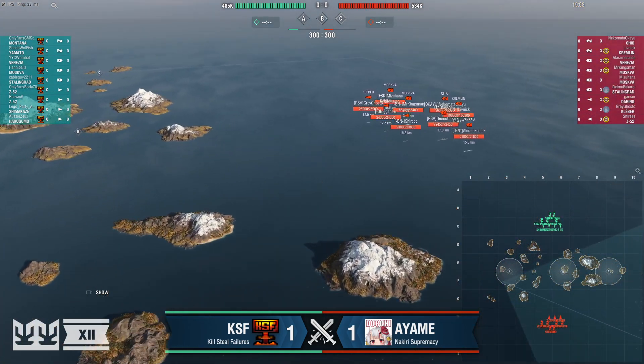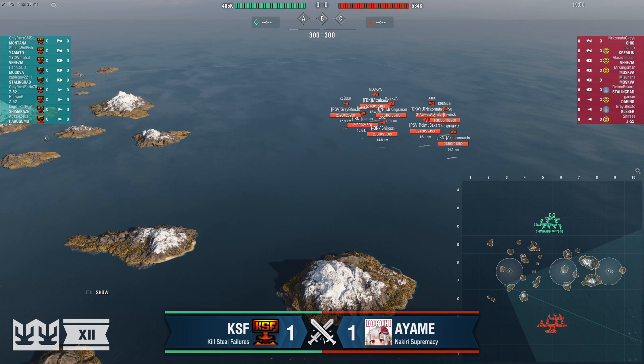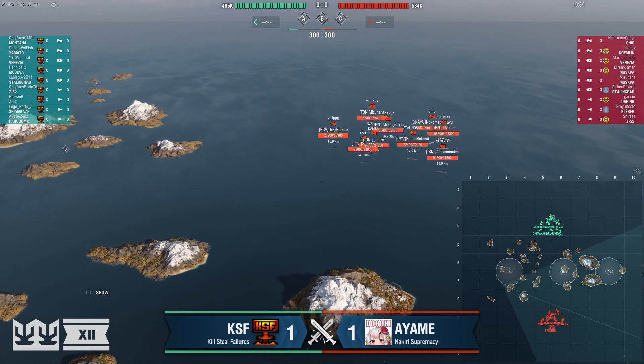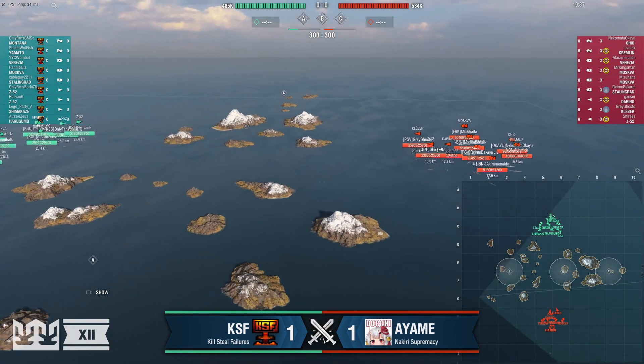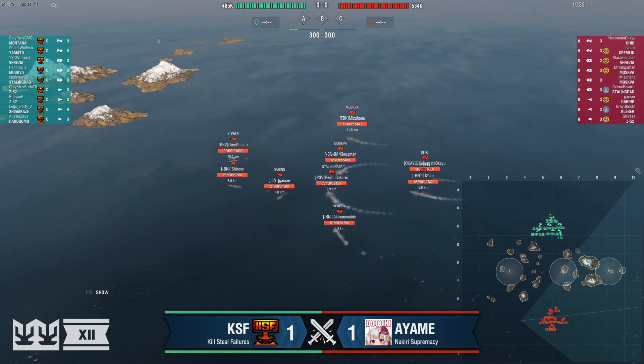What's over on the other side? Well, on the other side we've got just a single Z-52, which you've got to expect is going straight into the B cap — just hydro, that's going to be its job. Followed up with a Daring and then a Kleber for long-range engagements with damage saturation. Then you've got double Moskva, Stalingrad, and a Venezia out there, hoping to find those four DDs. Along with the Kremlin and Ohio in the battleship front — the Kremlin's definitely going to be following the Yamato and just bowing and challenging.